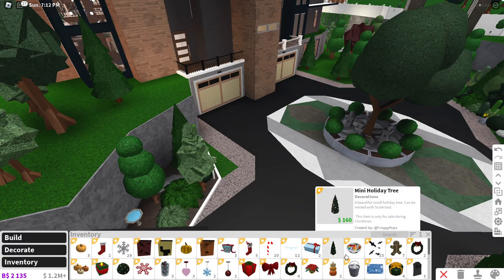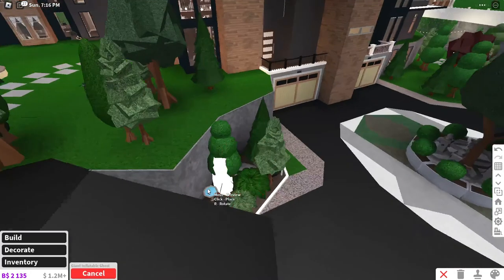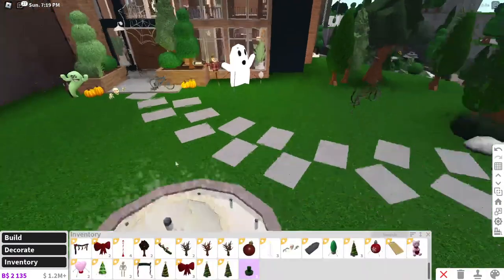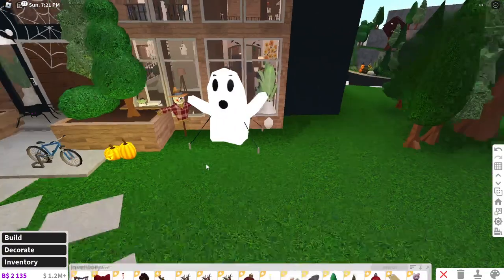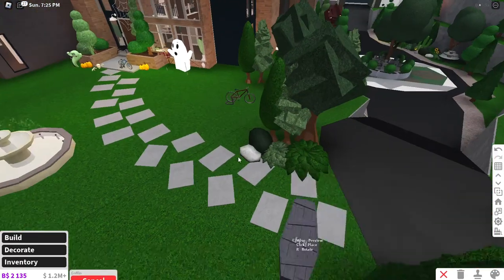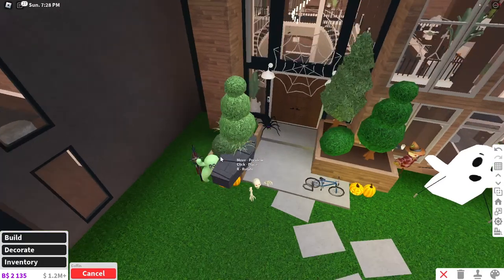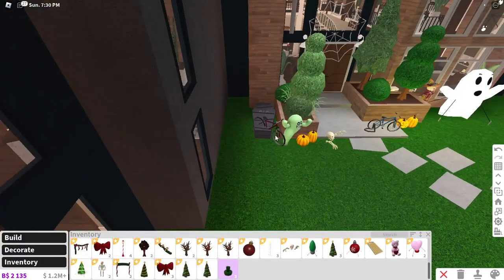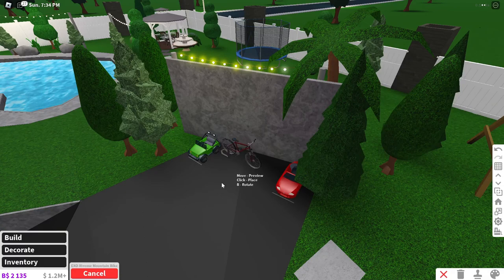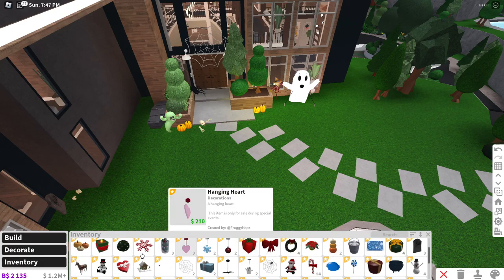We do have some more Halloween inflatables — I just don't know where they are. We have an inflatable ghost, which I want to put one maybe right here. Not too much. We can have maybe a coffin right over here, right there. Let's move this bike — maybe we can put this bike right here, so this is kind of like some of the lawn vehicles.